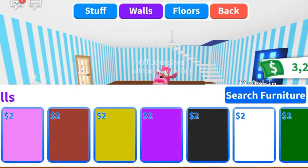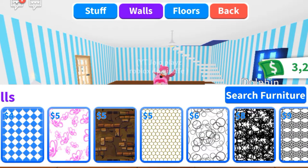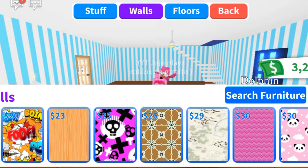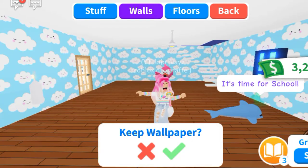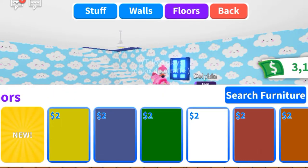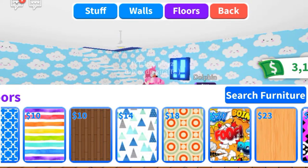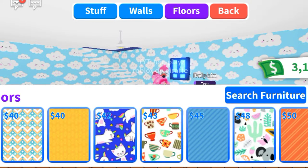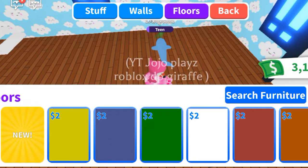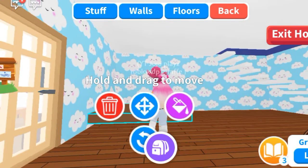I need to first get a cool wallpaper to work with the stuff. I'm guessing a cloudy one since we're doing a beach. I think I found the cloud wallpaper — here it is. I'm keeping it! For the floors, I think I'm going to keep it and add stuff from simple shapes.